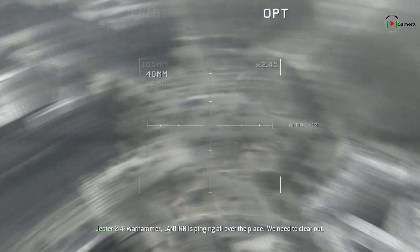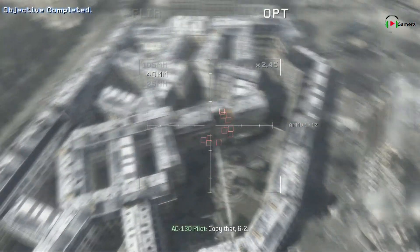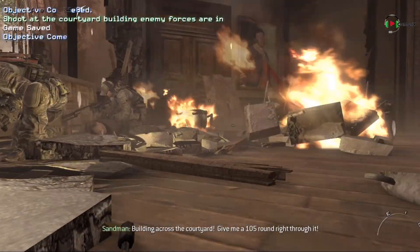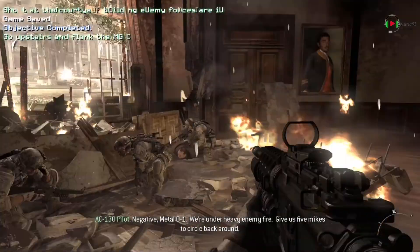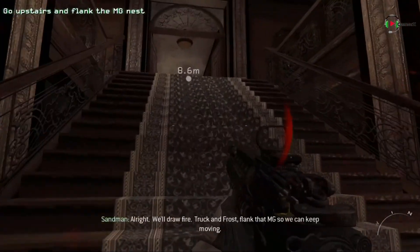We need to clear out. Copy that, 6-2. 8-0-1, we'll give you one pass. Fire in the courtyard. Give me five rounds. Negative 9-0-1, load their heavy enemy fire. Give us five legs to circle back around. Hold on, we'll draw fire.